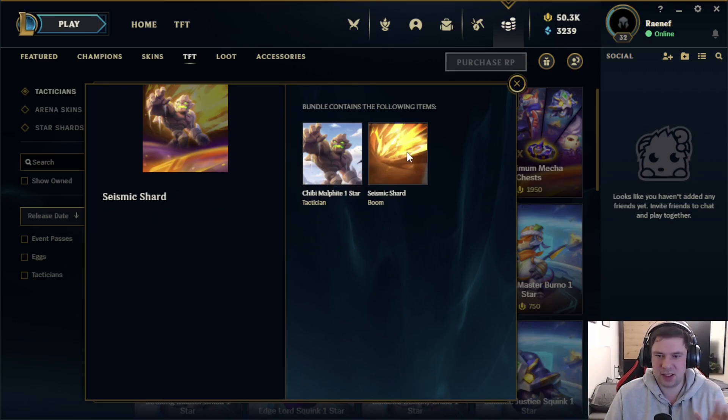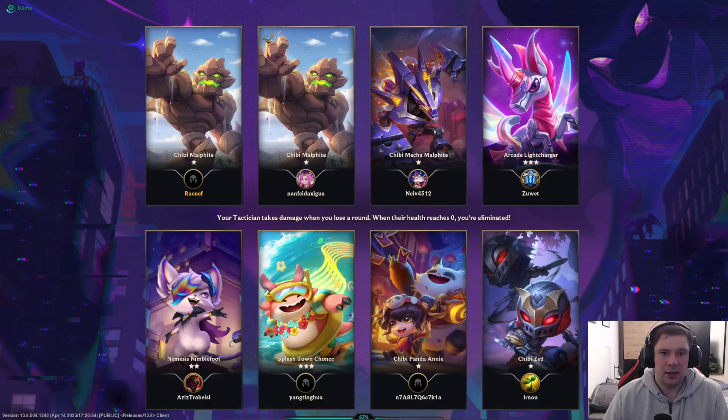So we've got Malphite and the Seismic Shard Boom. Here we have his loading screen Splash Art — a simple cartoonish Malphite. To the right, we already got the Chibi Mecha Malphite, so you can see this Splash Art comparison. We will look at him in a future video, if I get to roll him.